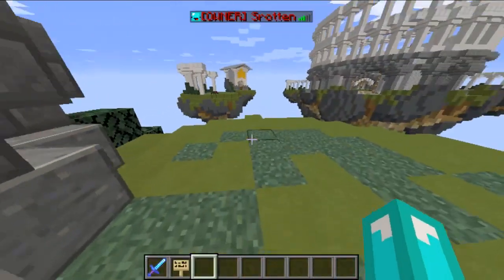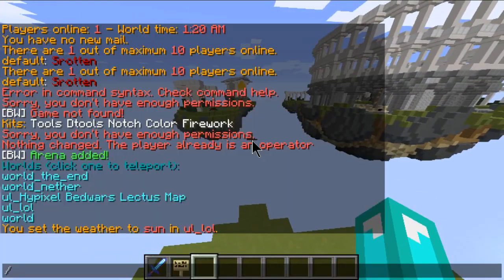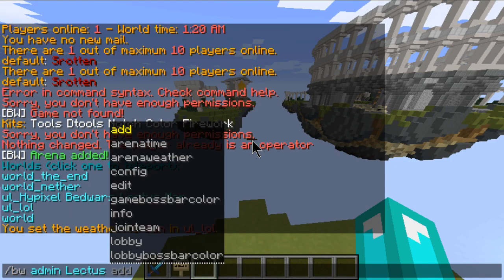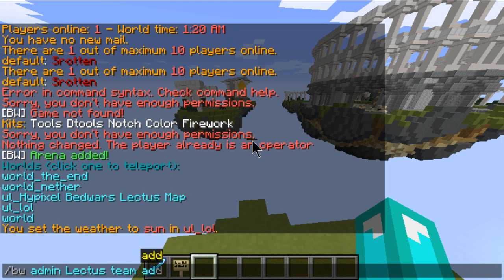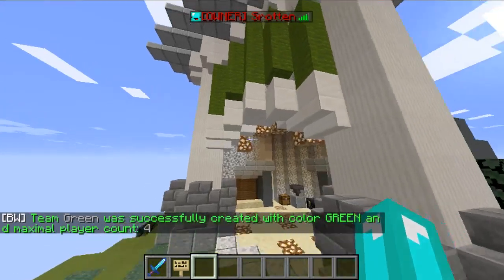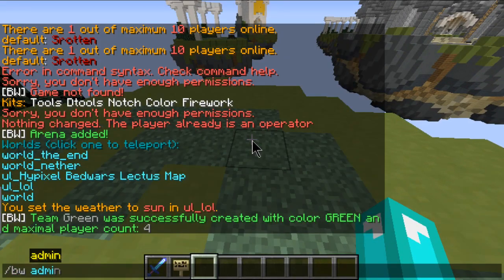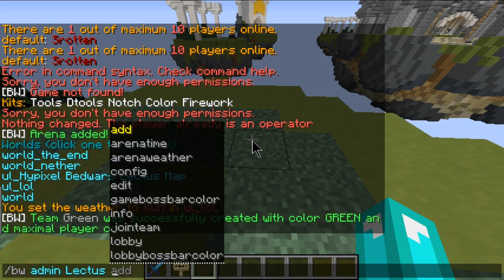There are probably going to be a lot of mobs when you join in. So the first thing you're going to want to do is slash BedWars admin, then your arena name — for example, 'Electives' — and then do Team Add. I'm going to do green team, green, and the maximum players is going to be four. So that's green team added.